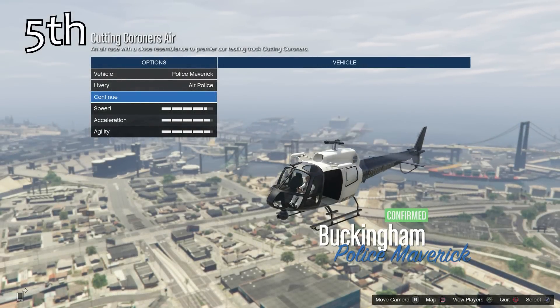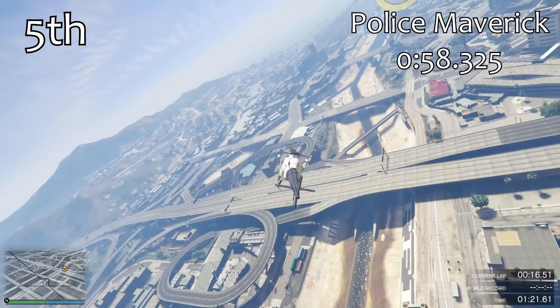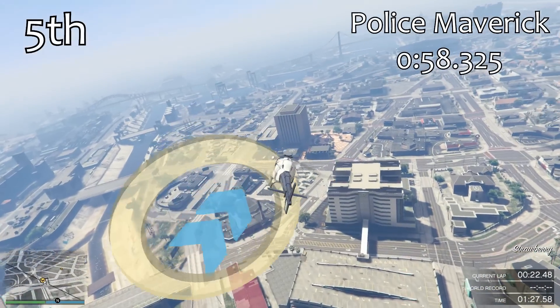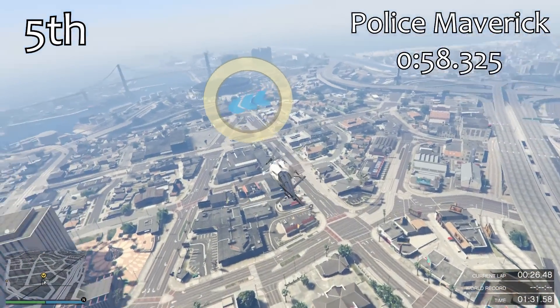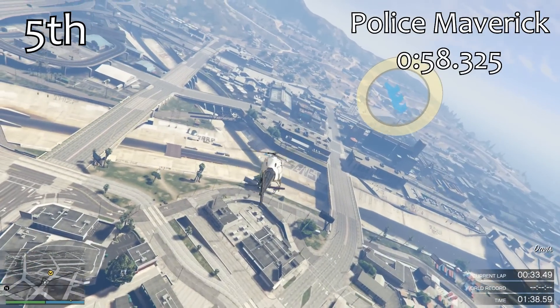The Police Maverick is next in 5th place. This is slightly quicker than the regular Maverick — it gets a 58.3, about a second per lap quicker. It's very similar in terms of cornering and the way it handles, but it's just a little bit quicker in a straight line, and that's what gives it that extra bit of lap time. These are some really, really quick lap times at this point, and we're only going to be getting quicker.